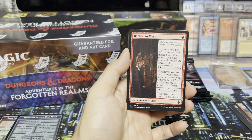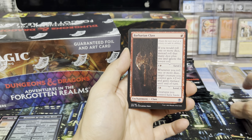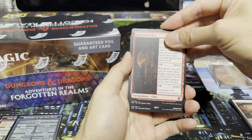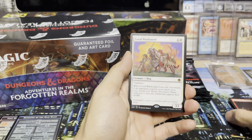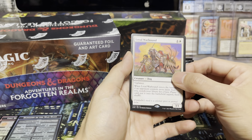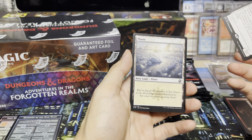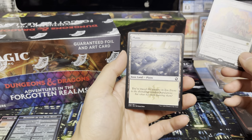Not bad, but I played a game on Arena where the guy spent his first three turns leveling up to the max and then I just beat him down. Anyway, we've got the rare — Loyal Warhound. Nothing special, it's a dog. It's got a bit of a land tax ability — good ramping for white. And then you've got one of the AFR planes.